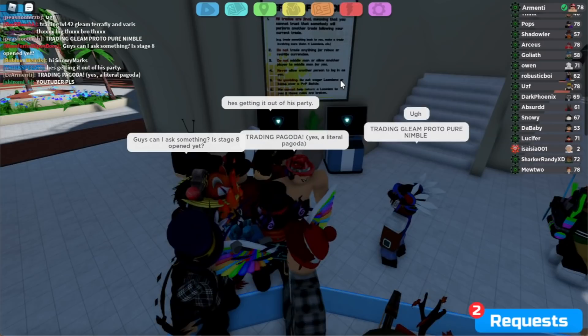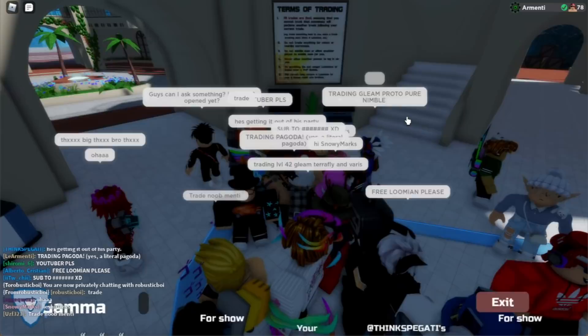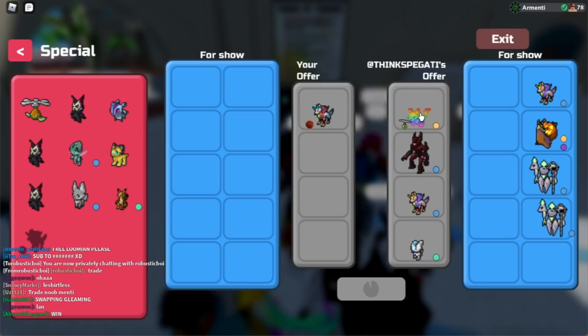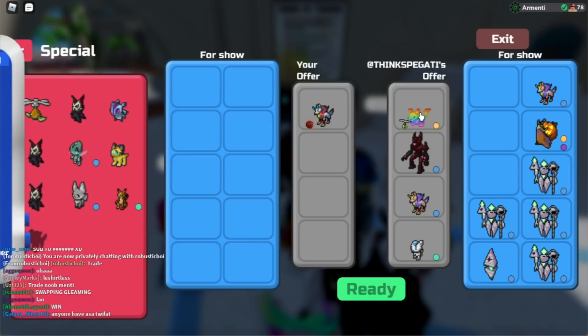So I'm going to put in chat, trading pagoda - yes, a literal pagoda. Let me go check my requests, and let's accept the trade from Think, and let's see what they're going to be offering on the pagoda. They're putting a lot of Lumions, I'm not going to lie. Okay, they have a lot of Lumions.